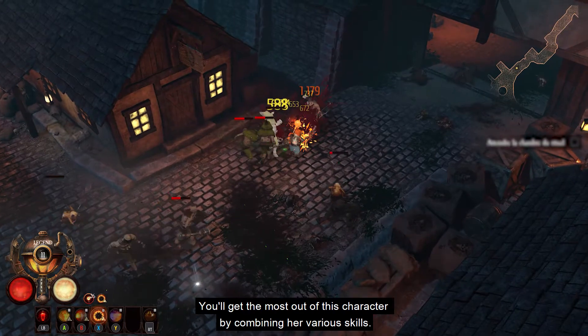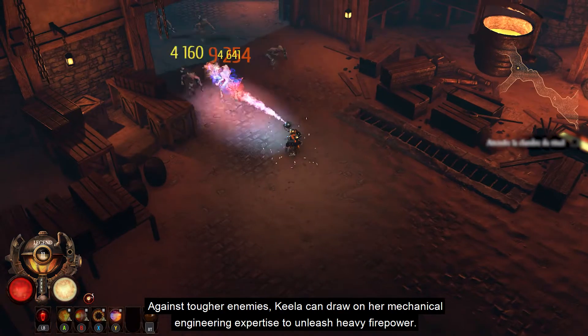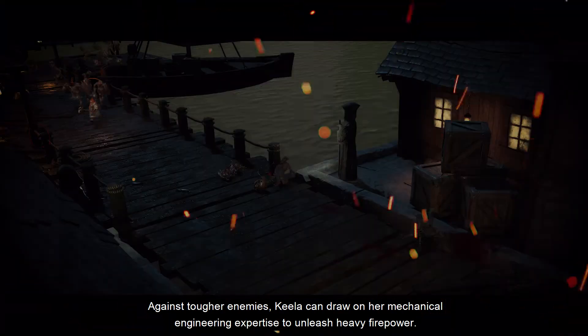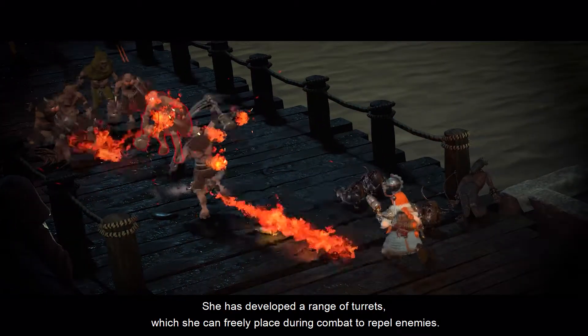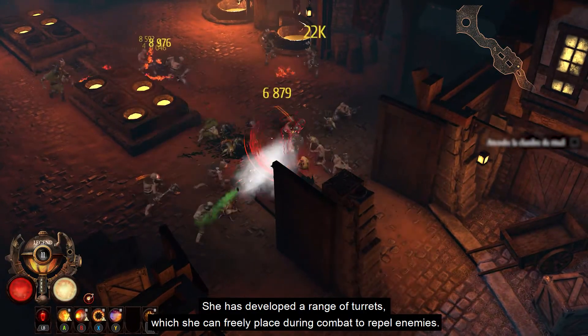You'll get the most out of this character by combining her various skills. Against tougher enemies, Keela can draw on her mechanical engineering expertise to unleash heavy firepower. She has developed a range of turrets which she can freely place during combat to repel enemies.